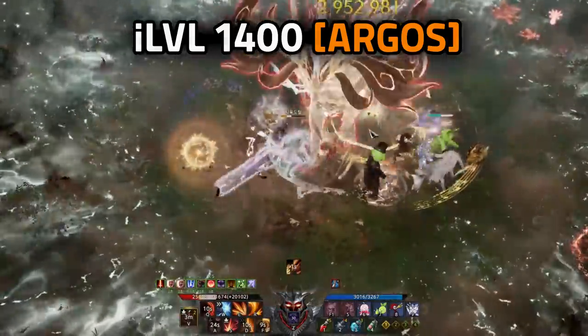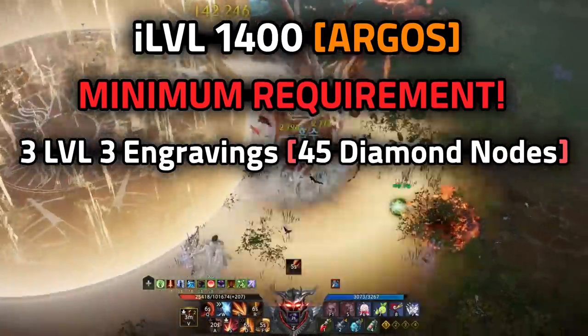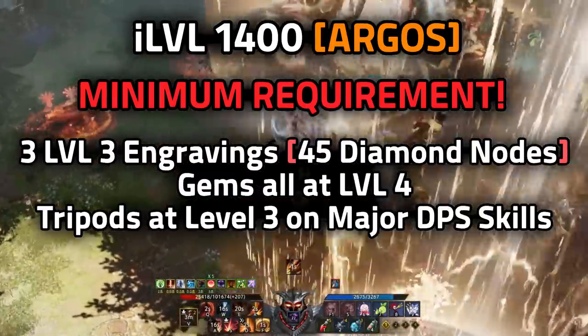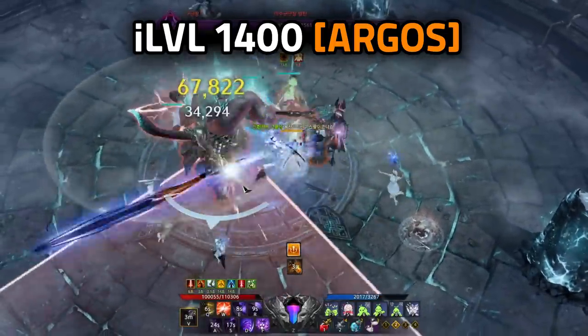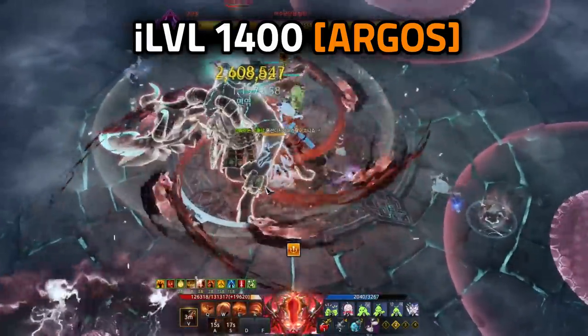The 1400 checkpoint is for Argos up to Phase 3. You'll want three level 3 engravings, one being Grudge most of the time, for 45 diamond nodes total. All gems should be at level 4, and tripods at level 3 on major DPS skills. Card sets remain the same most of the time. This is when Demonic Impulse Shadowhunter and classes that require high spec, like Gunlancer, get strong with proper combat stats.